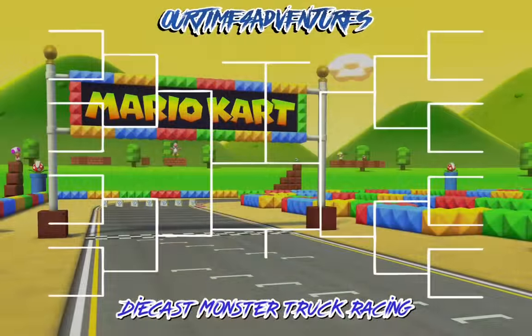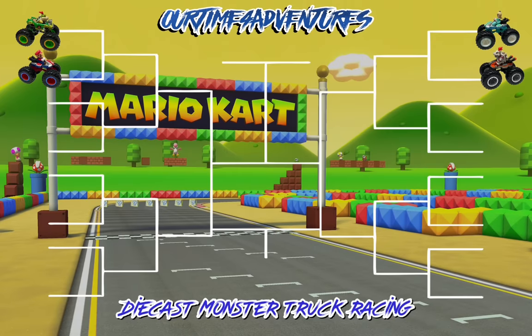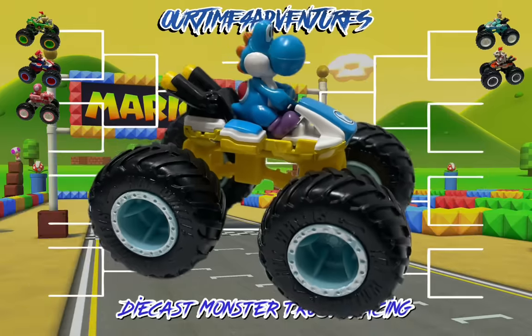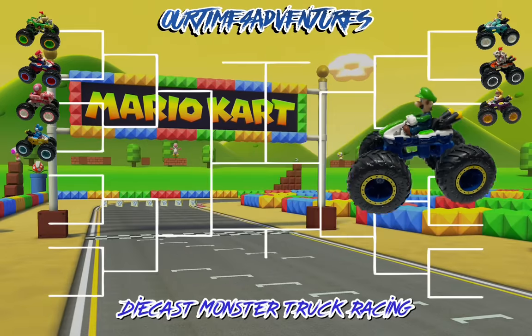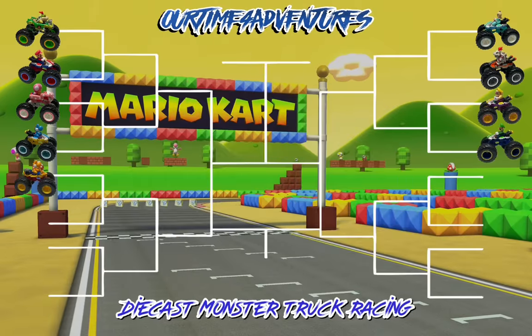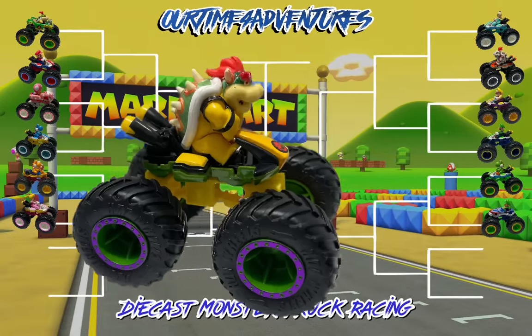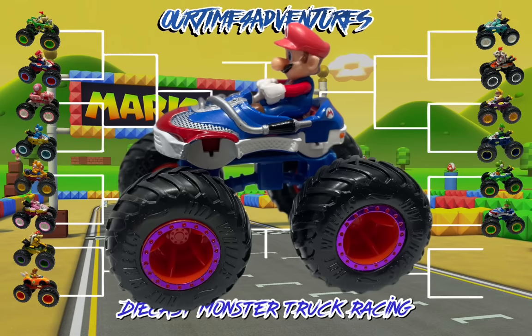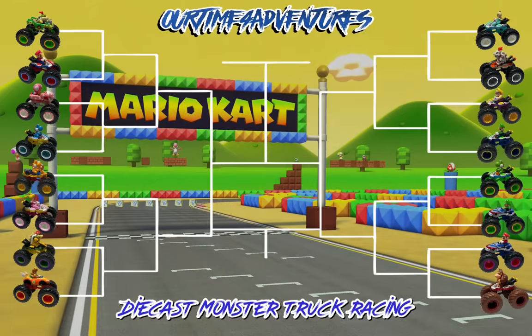First up in today's event, we will have Bowser Jr. taking on Mario. Rosalina taking on Dry Bowser. Toadette will face Blue Yoshi. Wario will take on Luigi. Orange Yoshi will be facing Princess Peach. Green Yoshi will be racing Baby Luigi. Bowser will go head-to-head with Princess Daisy. And finally, Mario will take on King Kong. What an epic battle that'll be — what do you say we head up to the gates and get these races started?